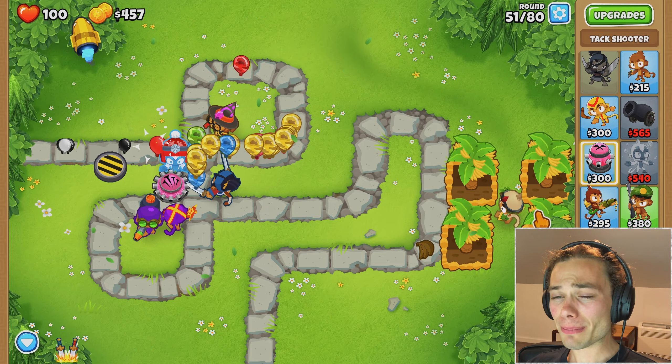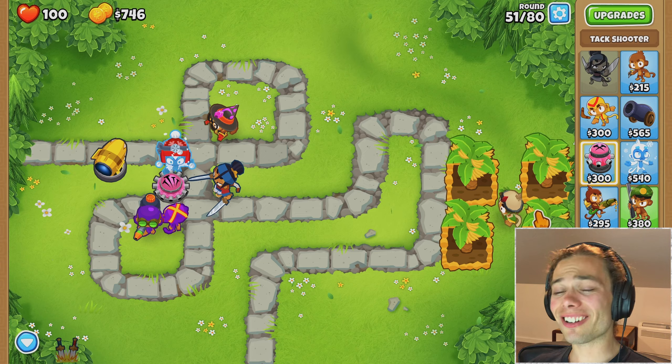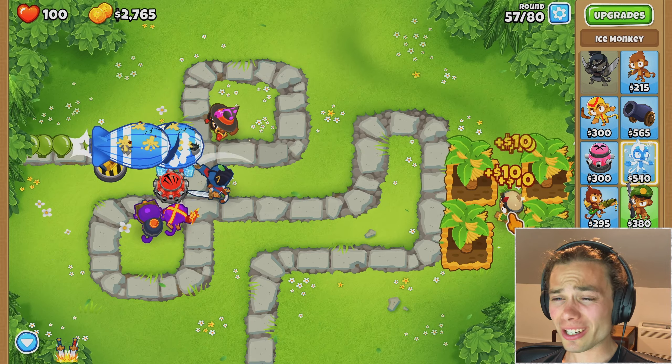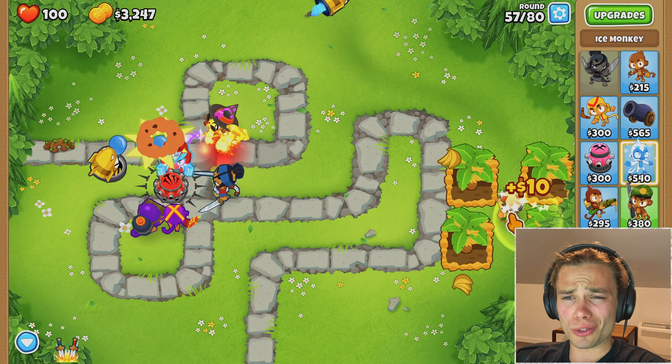Look at that, what a difference it makes immediately. Yes, I did have a little bit more money than I had at the start of the last round, but I just wish I was faster on the trigger. A lot of money has gone into that ice tower but honestly, looking at the results and previous history, I do believe that embrittlement is worth it, especially because MOABs come through and they now get shredded as well.